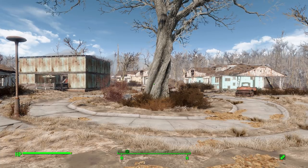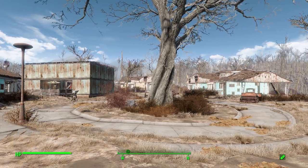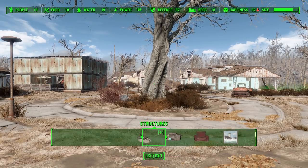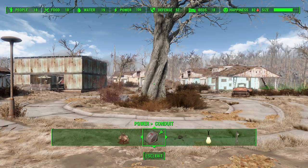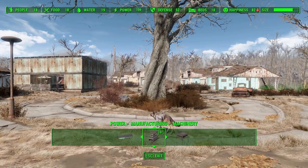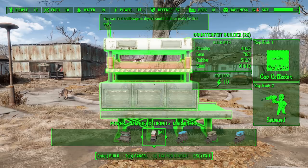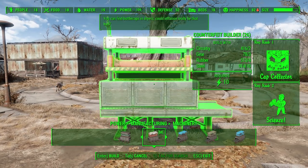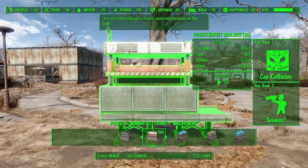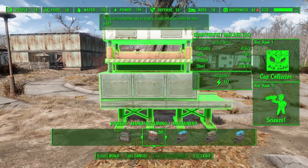We had the whole Counterfeiter's Shack and all that, which made this mod really appeal to me. So how do you go about making your own counterfeit caps? Provided that you have the Contraptions DLC installed, it's actually surprisingly easy. All we need to do is go into workshop mode, head over to Power, then to the Manufacturing category, and in the Machinery subsection we can build a counterfeit builder — which costs two circuitry, three gears, four rubber, and ten steel, along with rank one in Cap Collector and rank two in Science.